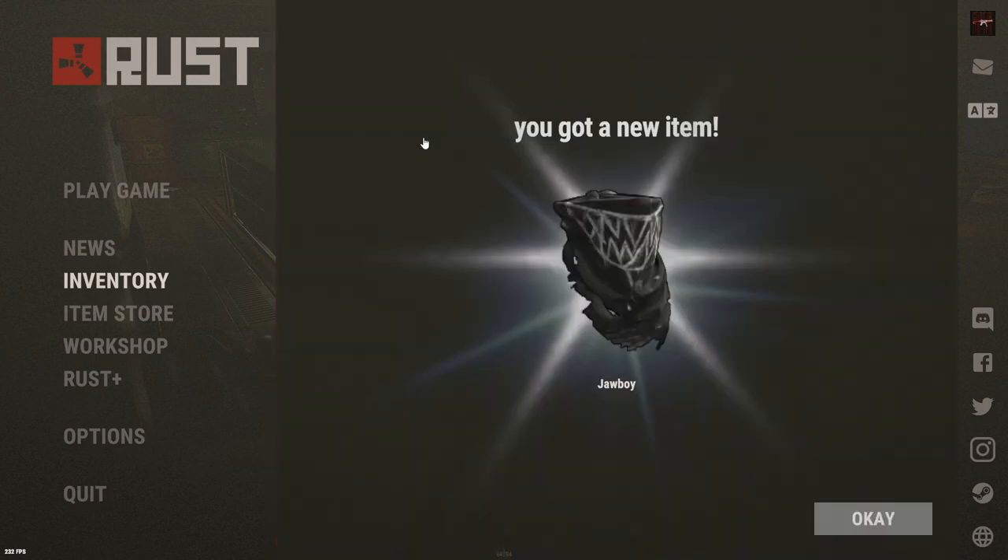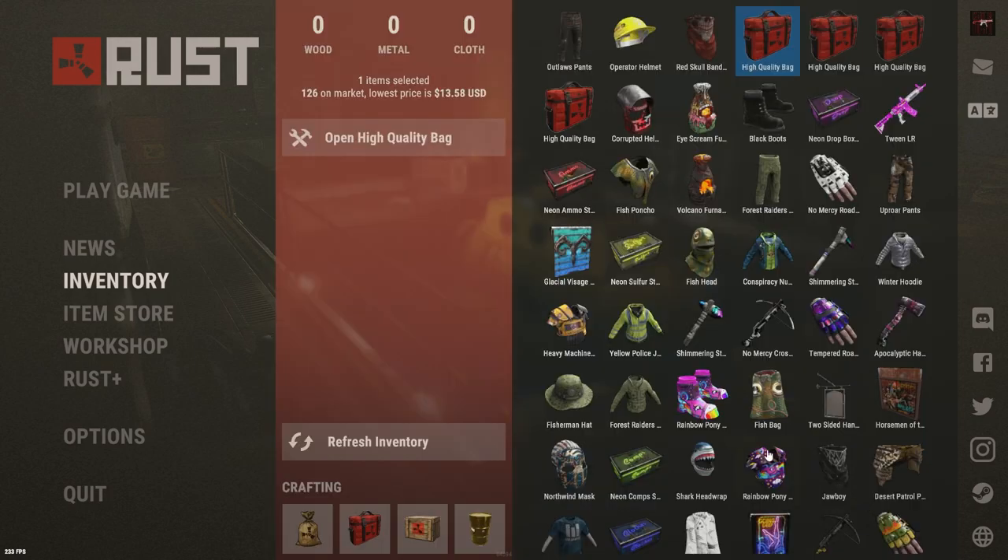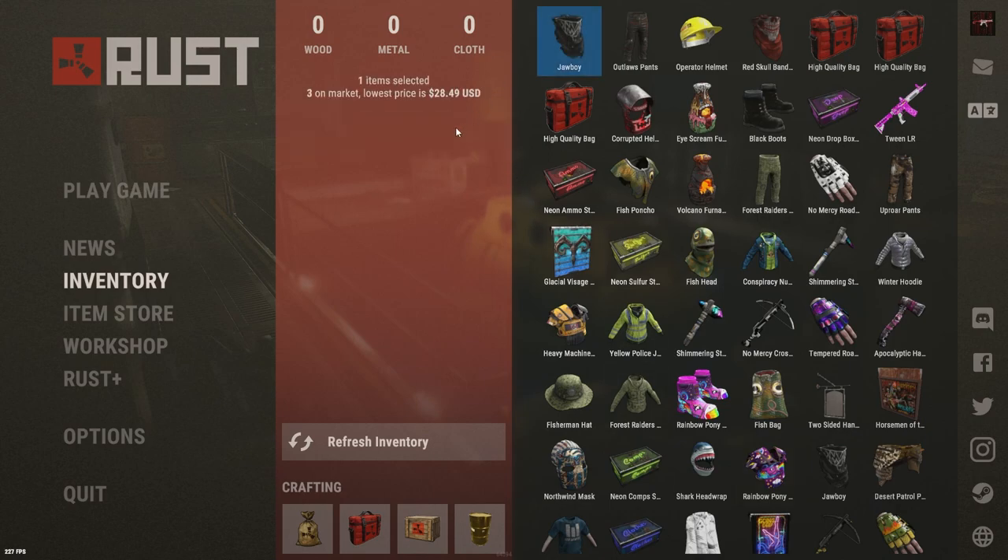Next bag, Jaw Boy — let's go. I think that's decent. $28.49 — there's profit, our first profit. Still not amazing, but we'll take it.